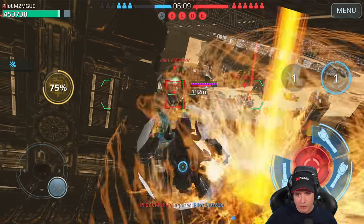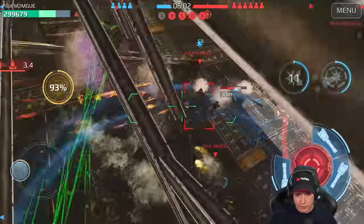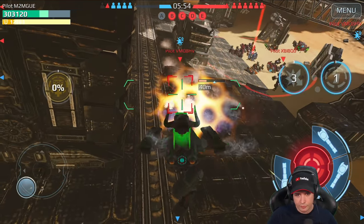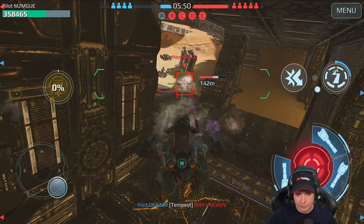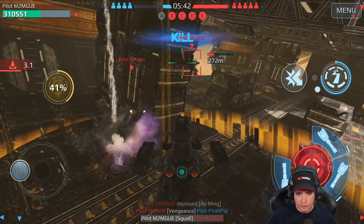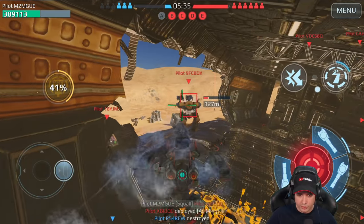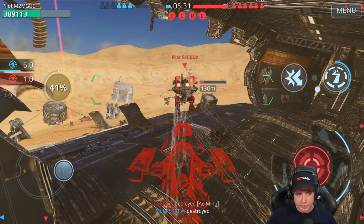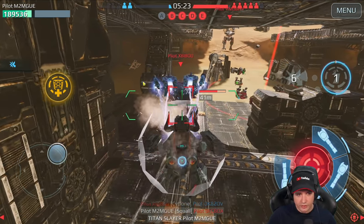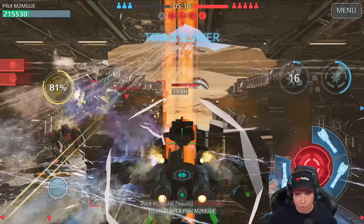I'm healing up and adding some shield from the Titan orbital support. Activating the reflector and giving myself health and shield — but I'm getting hit by all those Titans at the same time.